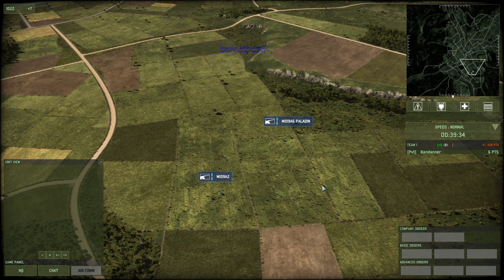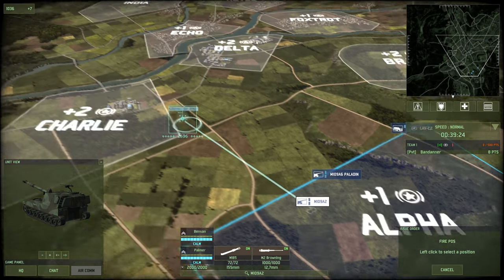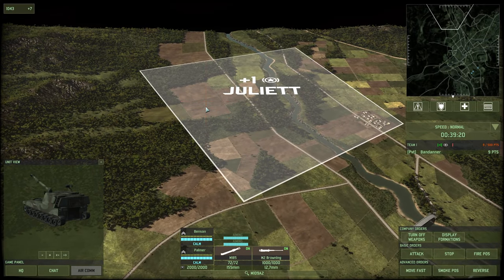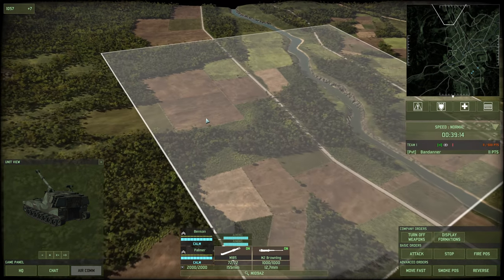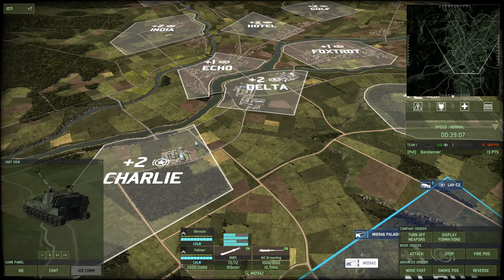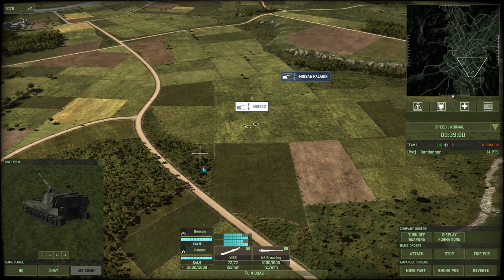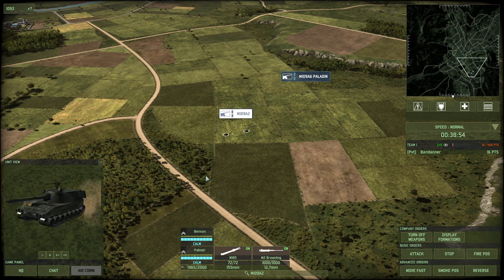Counter-battery fire is where you fire at enemy artillery to counter them. Even if you can't see their artillery you can see the little shots showing where it's coming from. Any player who is playing artillery well is going to be moving their artillery after every shot. You should immediately move it and get into the habit of doing that — you don't have to move it across the map, just gently walk it around the FOB in a wide arc. But make sure you never stop and fire next to a command vehicle, because if someone counter-batteries you they're going to kill your command vehicle, and that's very unpleasant.